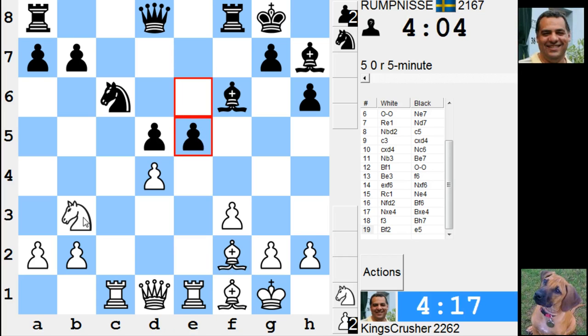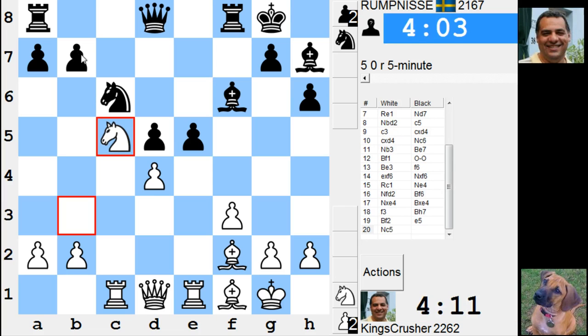Hmm, is that the answer? I'm still fretting. Knight e6 to win the exchange, and knight takes b7 hitting c6. With that knight there it's a bit of a tactical liability in a way.